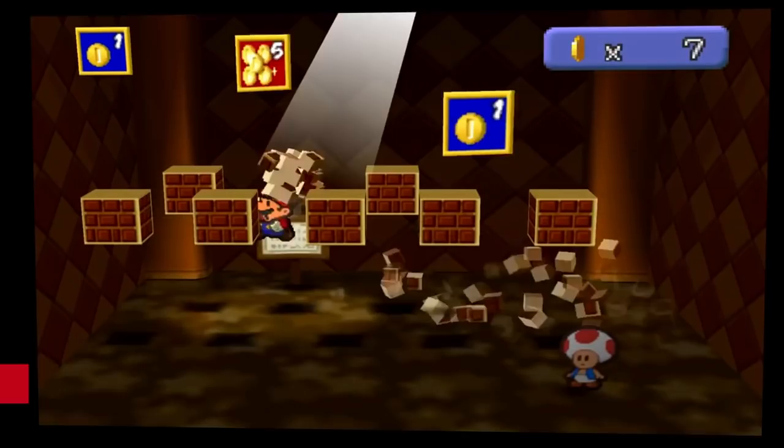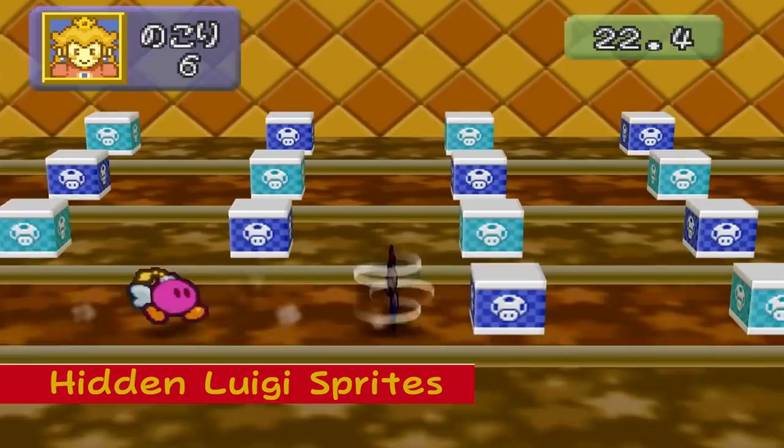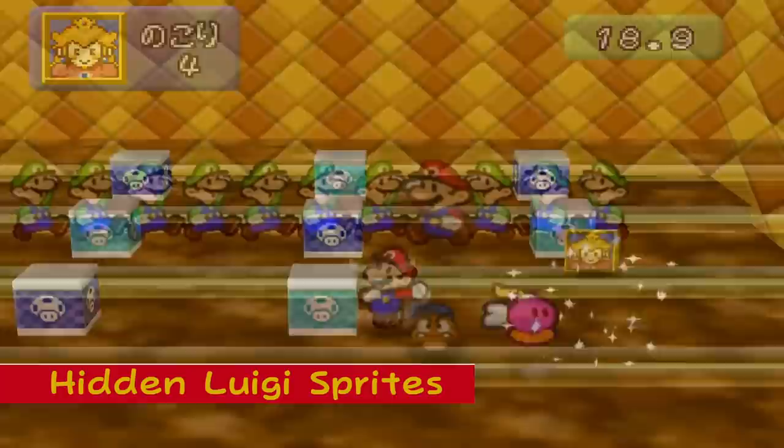Hidden Luigi Sprites: Under the Smash Attack mini-game room, there are 10 unused Luigi sprites. Since the minigame has Mario searching boxes for 10 portraits of Princess Peach, it's possible that the game's goal was originally to find Luigi in the boxes 10 times, and the developers simply forgot to remove the Luigi sprites.